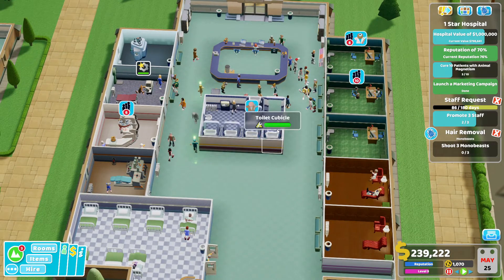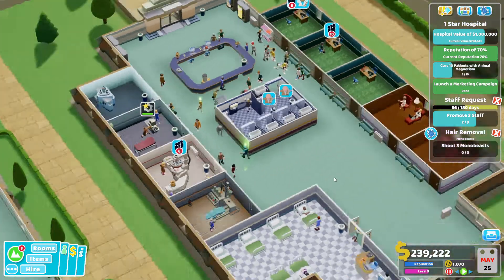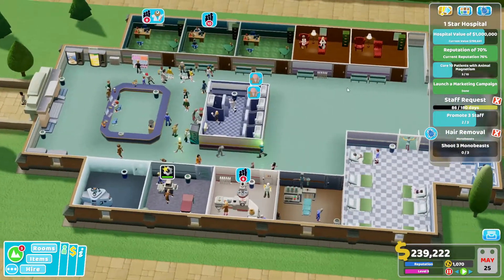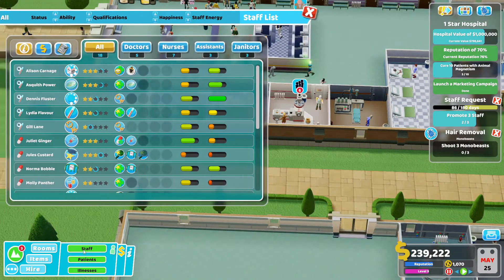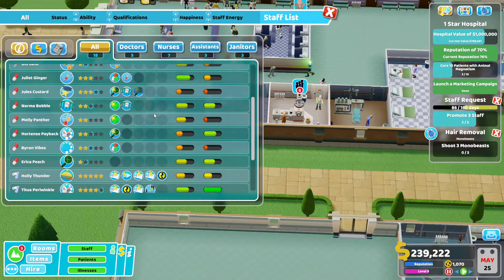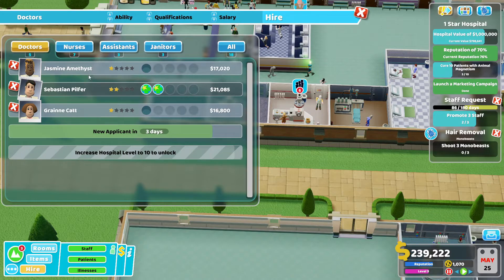It looks like that one needs some maintenance. That one does too. That's the fluid thing - so that's a diagnostic room. Let's look at staff. Do I have any extra doctors not doing anything? No. So I do need to hire some doctors.